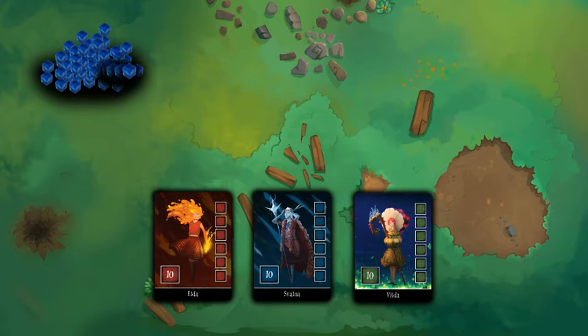Start by gaining 6 mana cubes and divide this evenly among your mages. So if you have 3 mages, each mage will get 2 mana. A mage can only store 6 mana, so any excess mana is removed.